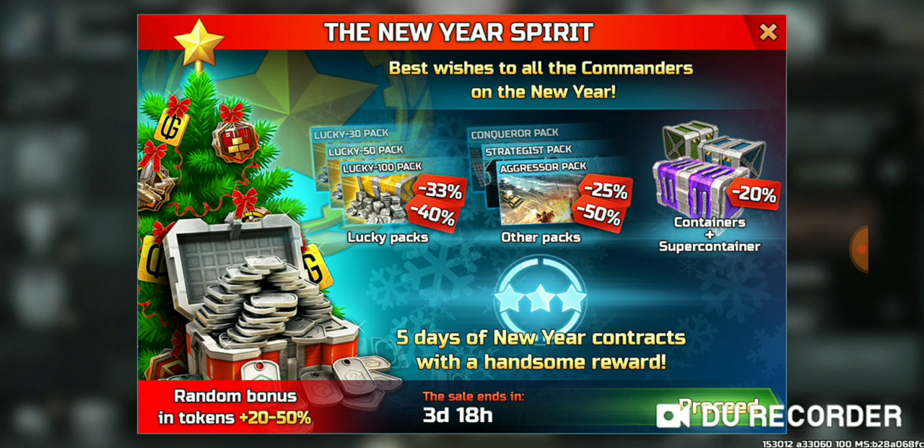This offer is starting in 4 hours — I made this video after 4 hours so now you can see. This video shows a lucky pair of packs: if you buy them they give you 30 to 40% discount and they also give a random bonus on tokens. You will get a 20–50% token bonus, and other packs like Conquer, Starter, Aggressor, or Boulder are also included.